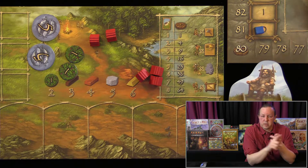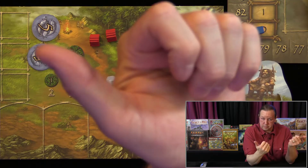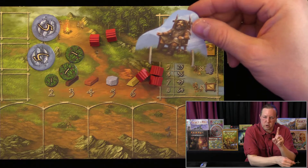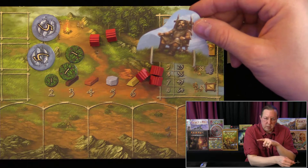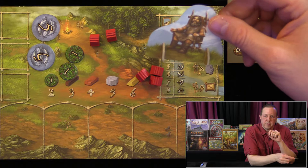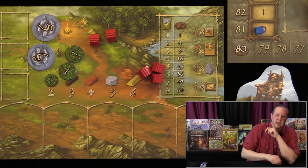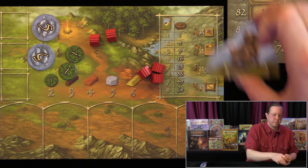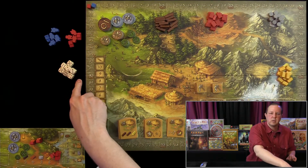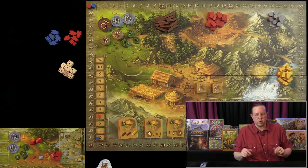The sequence of the game is: place your workers, taking turns doing that; then carry out the actions of all your workers on your turn. Whoever is the first player places one worker in one spot, then the next player places their workers, and we rotate through. Then the first player carries out all their workers' actions, and then everyone feeds their workers simultaneously, and the chieftain passes clockwise. You can also acquire five more workers during the game.